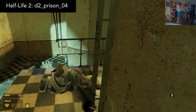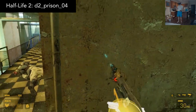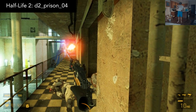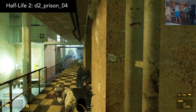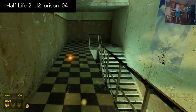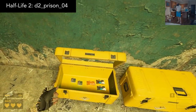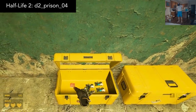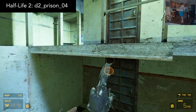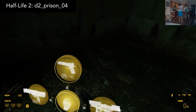Half-Life 2 D2 Underscore Prison Underscore 04 — yeah, that's actually the name of the map, but to be fair, it perfectly describes what it is. That's the name of the original Half-Life 2 map that this is a port of. The environments might provide some nostalgia as you blast away at waves of Combine infesting the prison. The start provides you with all the weapons and lots of resin for upgrades. The map author still has more plans for this in the future, but for now it feels like we're one tiny step closer to playing Half-Life 2 in the Alyx engine. I got about 10 minutes of play out of this map.